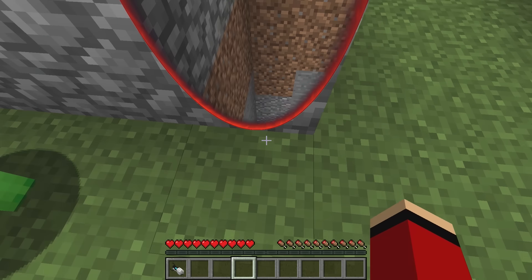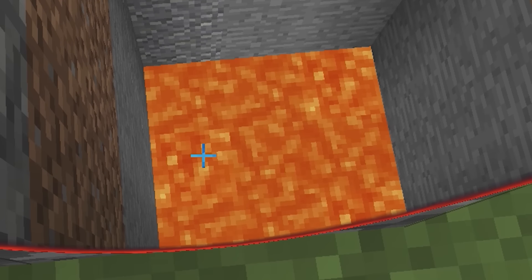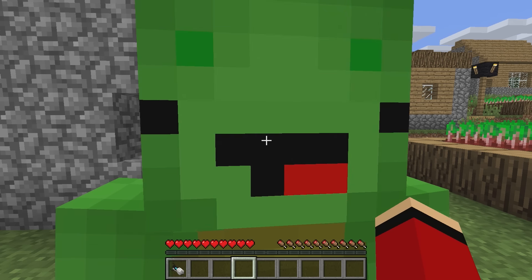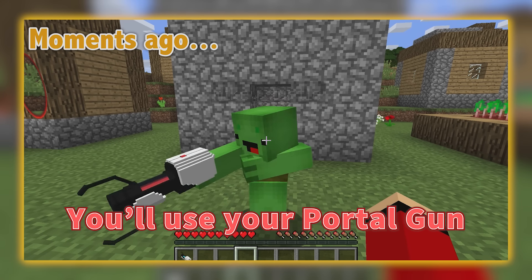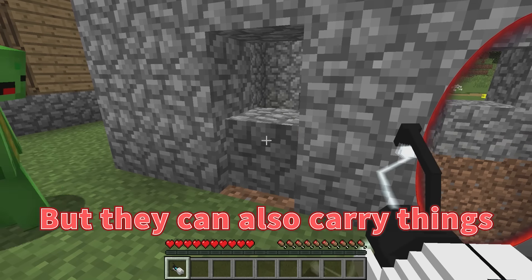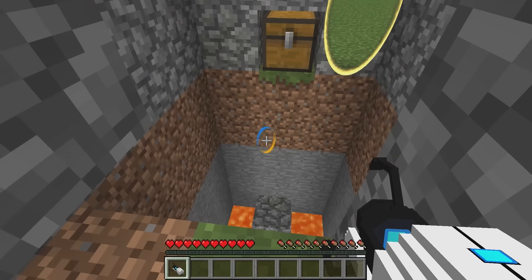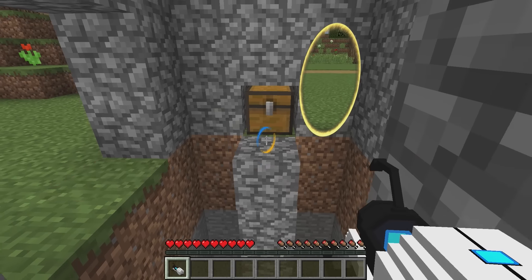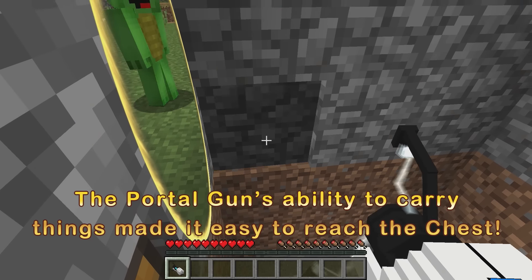Sorry, Mikey — look down very carefully. Oh jeez. See the lava? I do now. There's actually no floor at all. That's why you walked in and fell right into the lava. You lied! You said I could beat it with portals — it's impossible! I didn't lie. You need to use a portal gun — they can make portals, but they can also carry things. Put it here. And jump. Amazing! That's all there is to it, Mikey — you were pretty close.